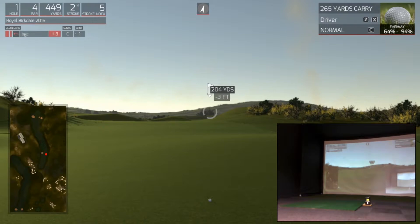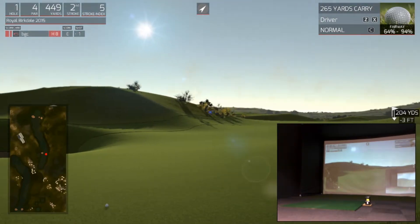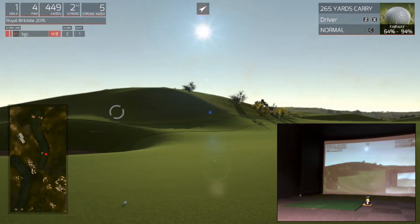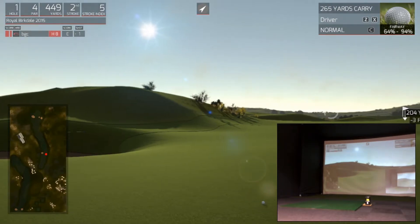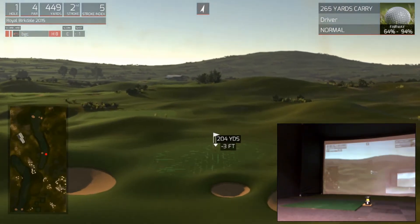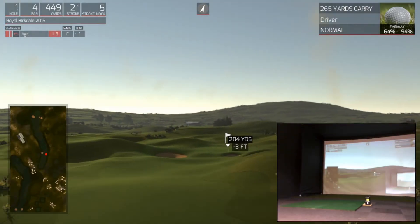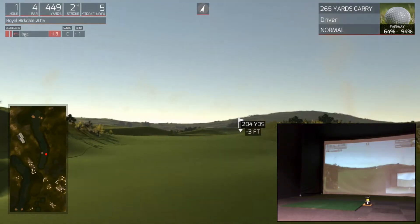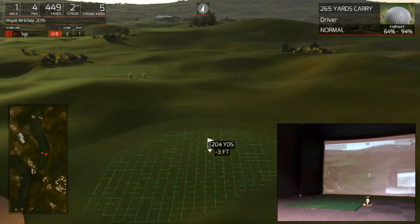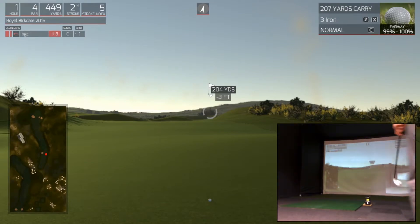250 off the tee leaves us 204 yards in. There's that pot bunker — look at the depth of that. If you're in there it's a lay-up; no chance of hitting the green from there. The green is elevated — it rises up at the front, so not a lot of rolling in. It's all about the carry, hoping it lands softly. So we've got to hit our trusty three iron — 204 yards.